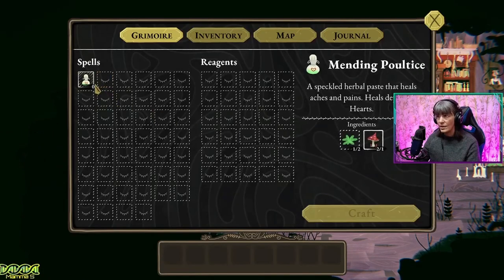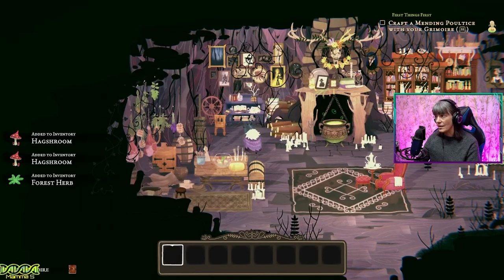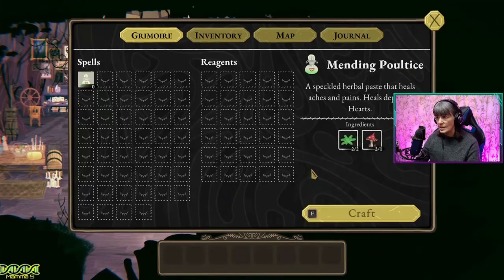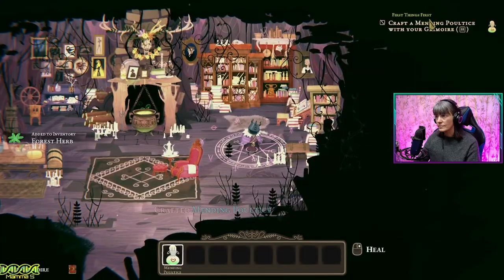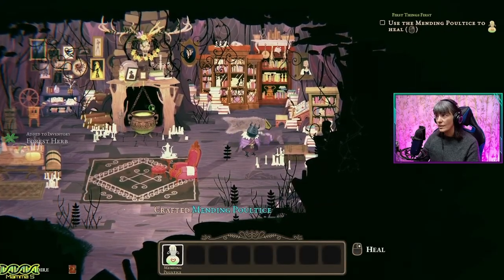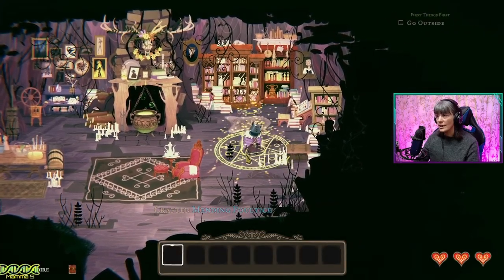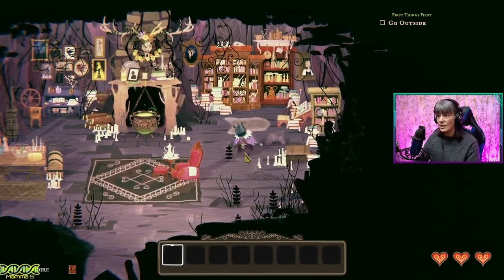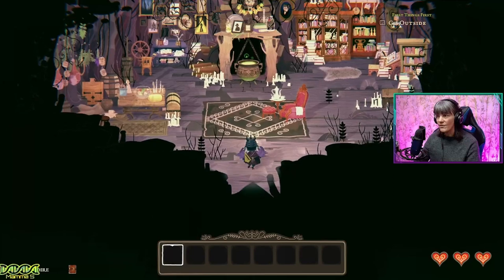So now I can craft this. We need another green thing which is over here. So now we can craft it. We're done. So we're good to go outside. Let's go outside and find this goat.